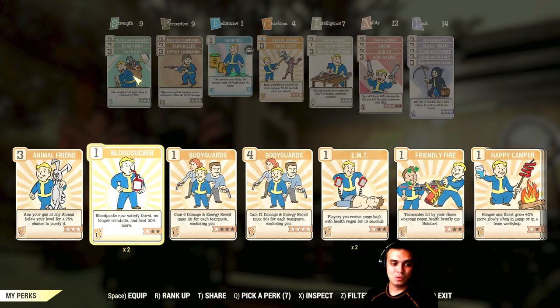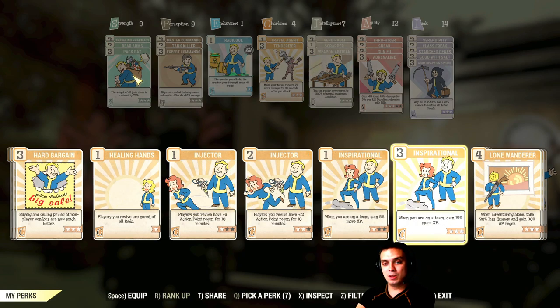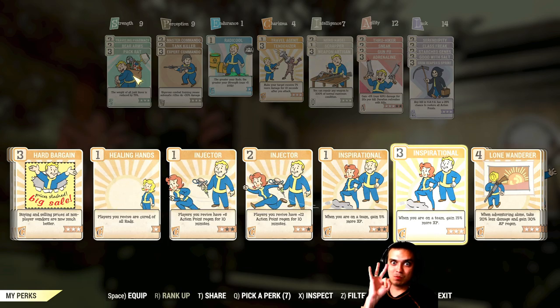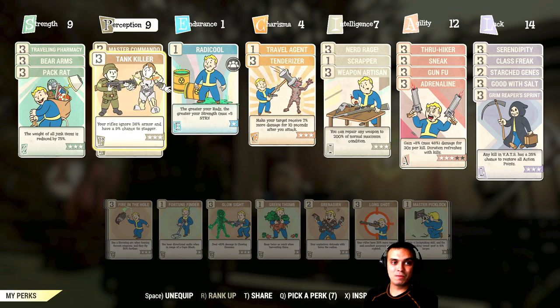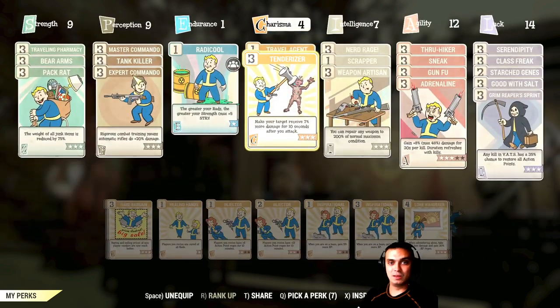For Charisma I increased it for one reason: when playing in a team I can get more XP using Inspirational at 3 stars, which is 15% team XP bonus, and during double XP that becomes 30%, which is really nice. I sacrificed an entire commando perk card to get that Charisma up, but it really helps me grind those levels. I already have seven levels banked.